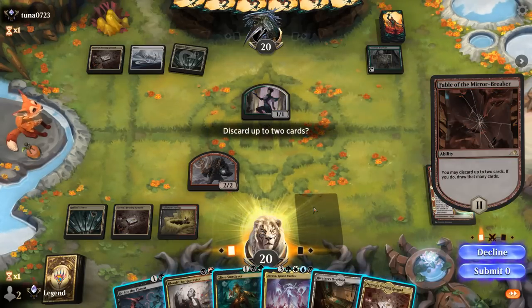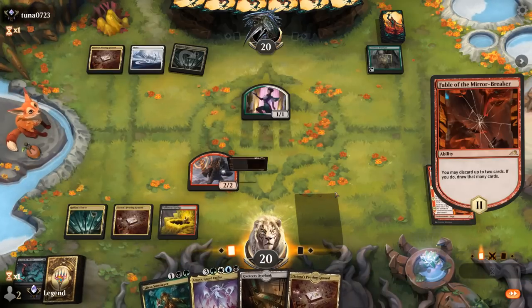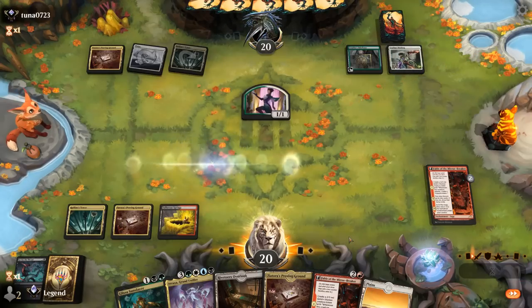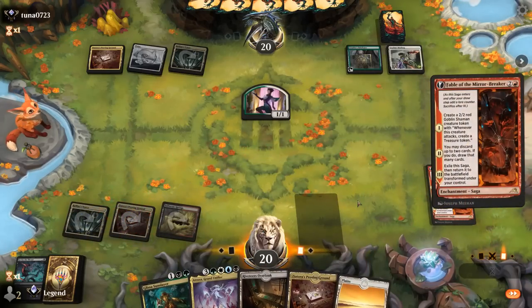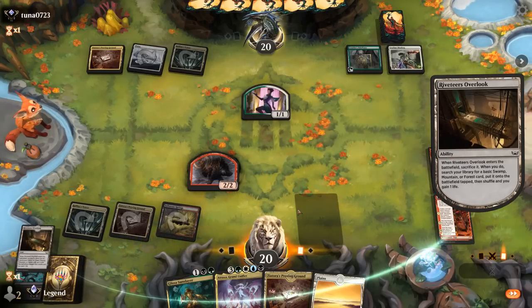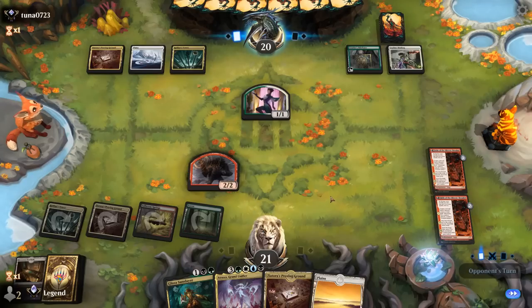I can easily discard Harvester and potentially a Go for the Throat, although something like Mondrak could show up next turn and I'd want to be able to take it out. Let's discard Go for the Throat and we'll find more removal. We go for Fable again. Now we might want to play Overlook so if we draw Soul of Windgrace we get a land back right away. We'll go for Forest — we have plenty of Black already. Cut Down deals with the second Shaman.